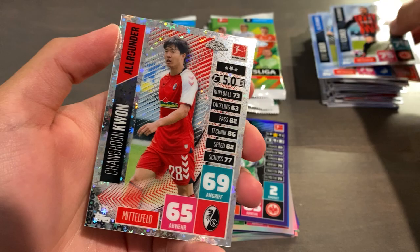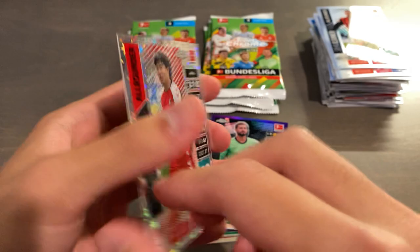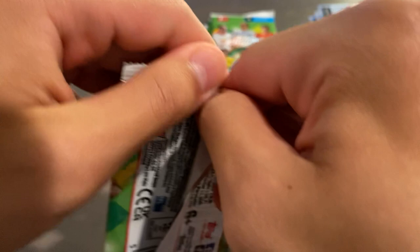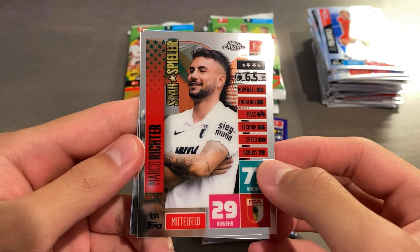Dennis Geiger. IlSanker. And we have an X-Fractor of Kwon — very interesting. The X-Fractors are not numbered, but they're about 1 in 9 packs. They actually have the same print run as the Blues, so the X-Fractors are unnumbered but should be out of 199 as well in theory, because the odds are the same.